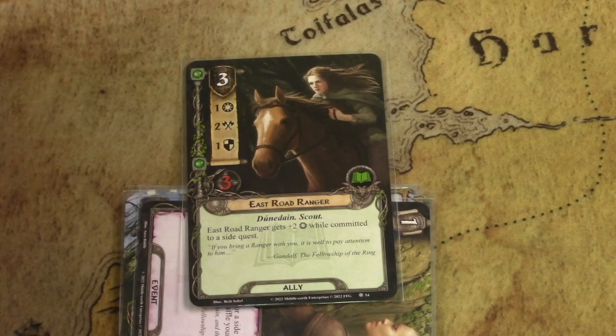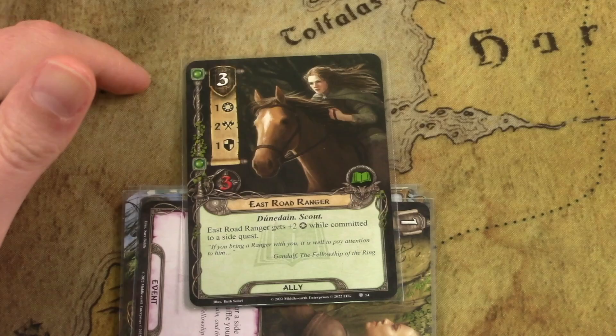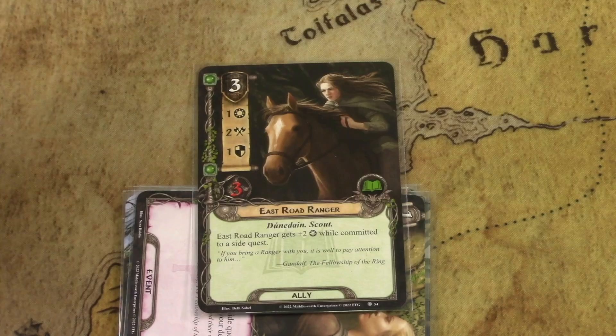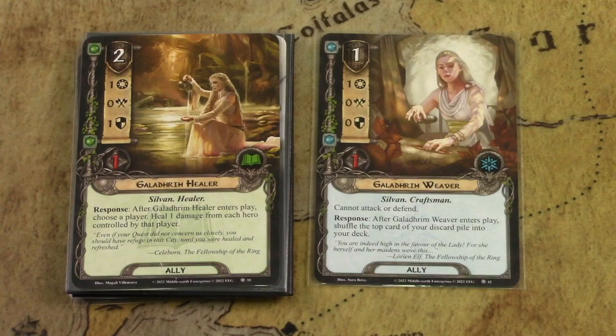There's also an ally supporting this archetype — the East Road Ranger, a Dunedain Scout at three cost, who gets plus two willpower when committed to side quests, making him three willpower for three cost. He'll be best in quests that have additional encounter side quests, like in the Angmar Awakens cycle where there are encounter side quests he can really help with.